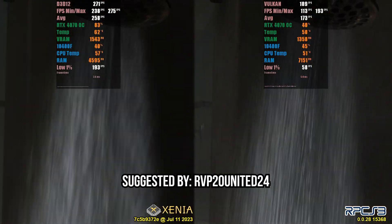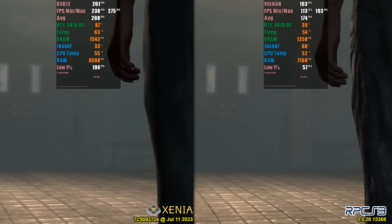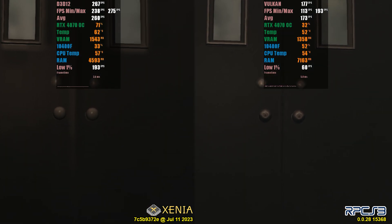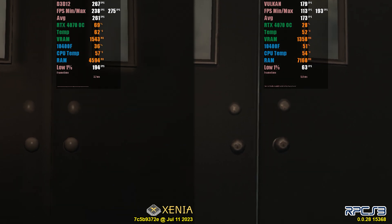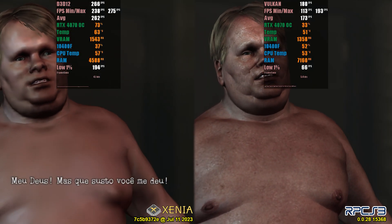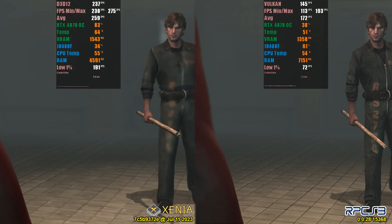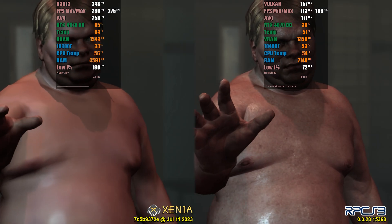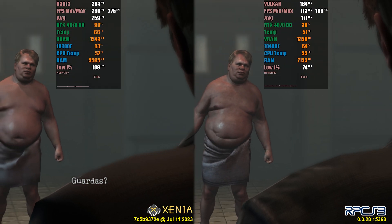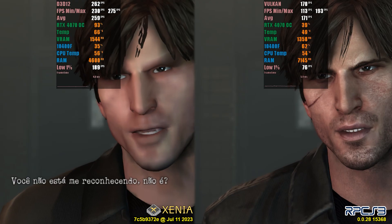Silent Hill Downpour also runs decently on both emulators, but Xenia presents some minor issues. If you choose to unlock FPS on Xenia, all textures will become blurred, so let's compare focusing on 60 FPS. There is a patch in Xenia that allows the game to run with 16x anisotropic filtering, providing better quality for distant textures in open environments. In my tests, Xenia had a performance of over 100 FPS more compared to RPCS3, and the low 1% was 194 FPS on Xenia compared to 61 FPS on RPCS3. However, there are reports that the game may have performance problems in some future areas. My recommendation is to use the emulator that best fits your CPU and GPU.